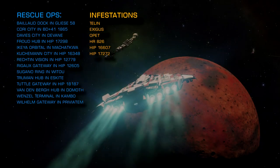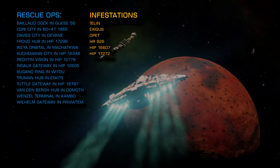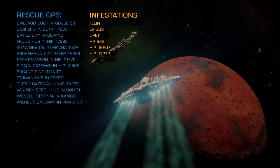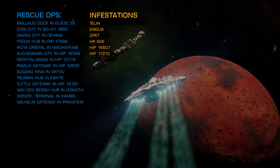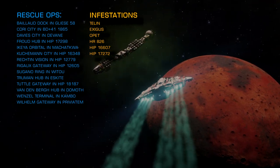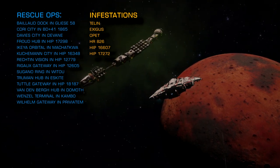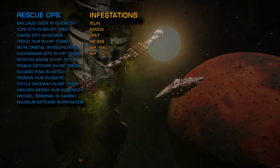If you are engaging in anti-Thargoid scout combat operations, you don't necessarily need specialised equipment, but the entry-level anti-xeno weaponry requires no unlocking and it really helps. The scout vessels also count as elite ranked ships, so this is an excellent way to level up your combat rank.